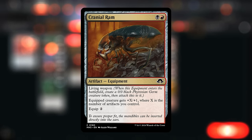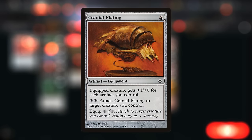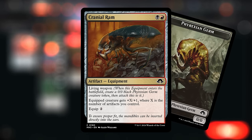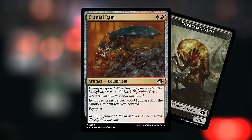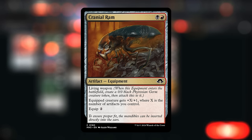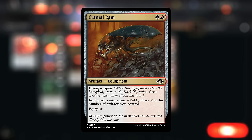A two-mana artifact equipment reminiscent of Cranial Plating. This one has a living weapon so it actually comes attached to a germ token, giving it one toughness and one extra power for each artifact we control, so that can get out of hand pretty quickly in a deck where we play a lot of one and sometimes zero mana artifacts. We can later move the ram onto one of our many flying creatures for just two mana, so get in damage early while we can, maybe trade off the germ for an opposing creature, and then once we have the ram left over we can still suit up our flyers to get in at the last points.